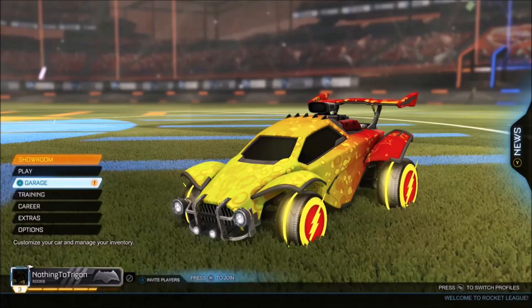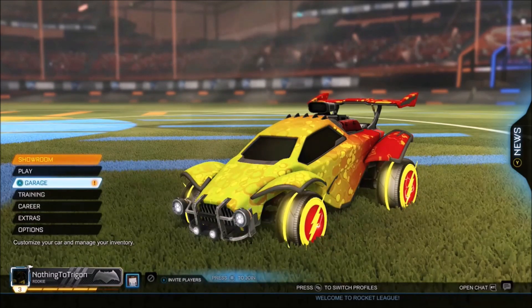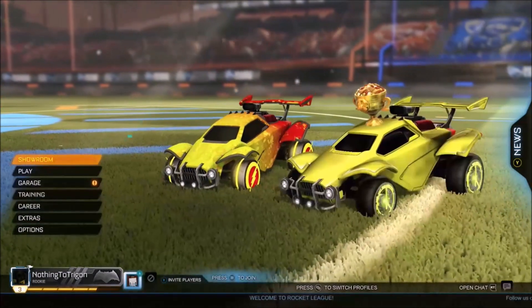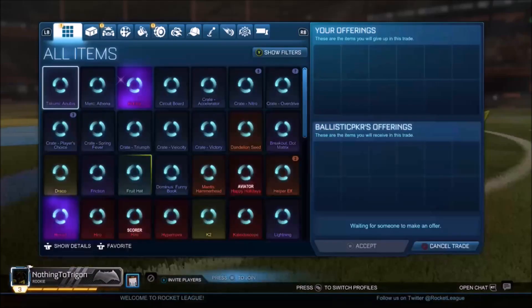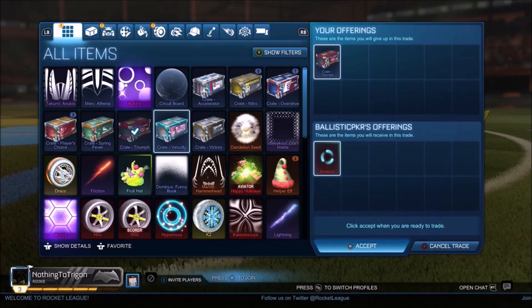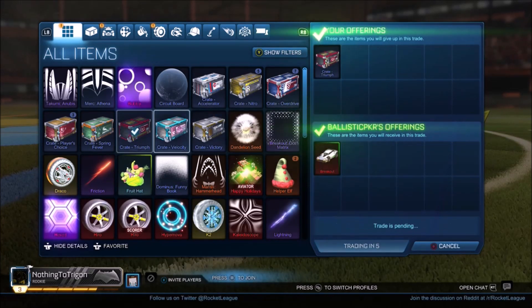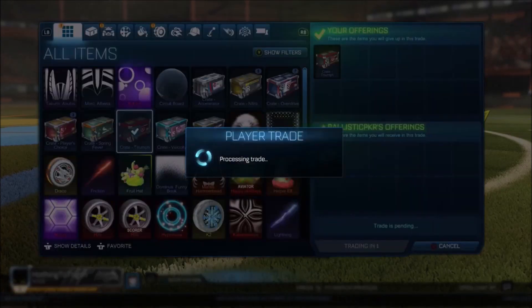Not long after selling all my Spring Fever crates, I find a guy that wants to buy my Triumph. I offer just the regular Triumph and he puts in a Forest Green Breakout, which I know I can get either three Nitro crates or one PCC out of, because I have a buyer who will buy it every single time for three Nitro crates. Probably getting just over a PCC out of the Triumph crate is actually very good right now, since everyone is trying to get a PCC one-for-one for it.